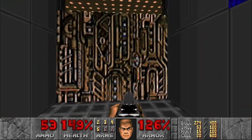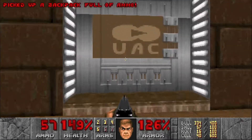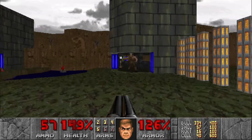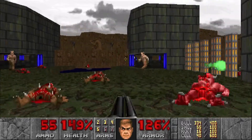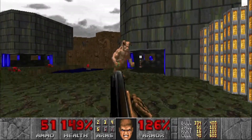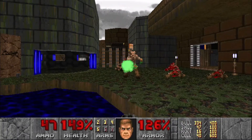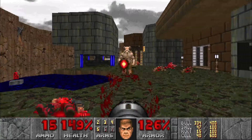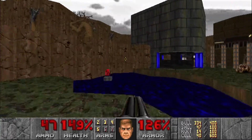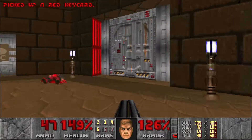But first, let's grab the first secret right here. And then we'll go take care of those Hell Knights. Yeah, let's use a couple rockets. Alright, grab the red key, and then we're gonna head back over here and go through this door right here.